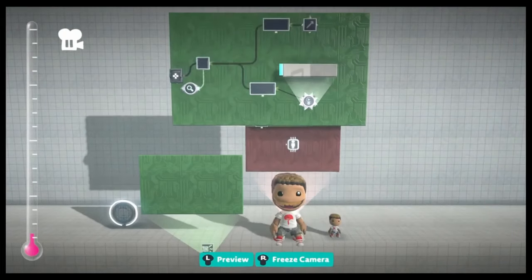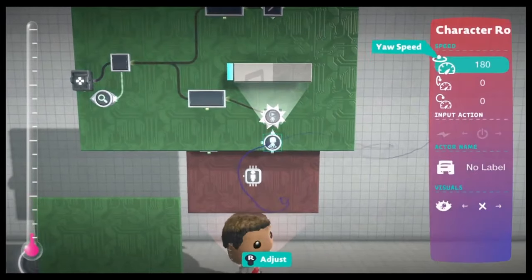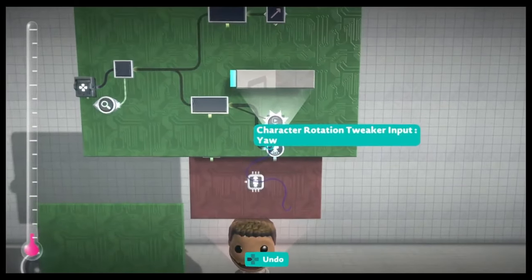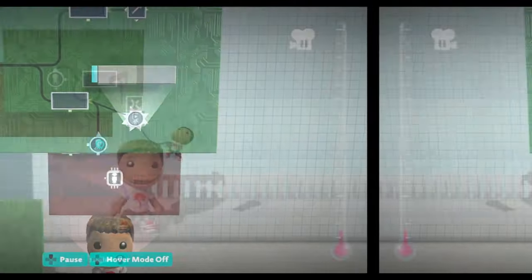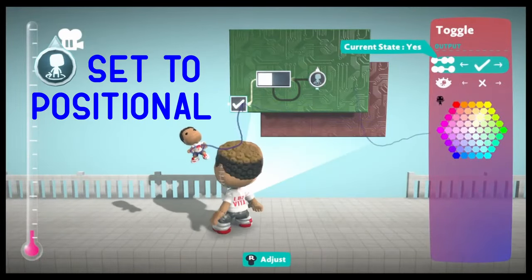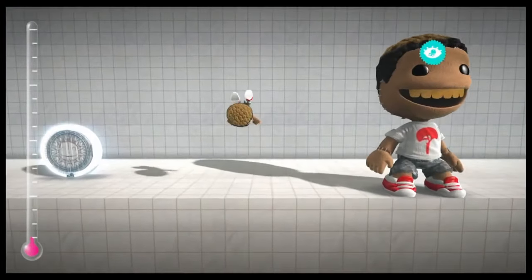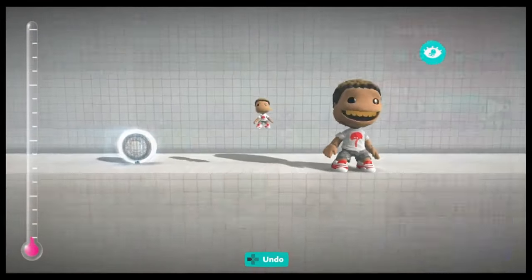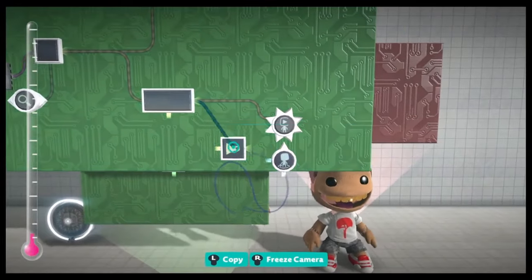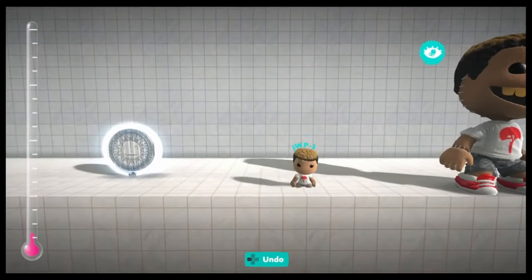It doesn't look too good right now because we didn't add any rotation. We're going to use the character rotation trigger to do that. If we set it to positional, the timer controls the position of the rotation. We're going to connect it to the pitch input. This setup is a good way to make sure Sackboy only rotates for a single cycle — it also works for yaw and roll. Now we can test it on Sackboy. The first issue is that he's doing a frontflip, not a backflip. We can reverse the rotation by using a NOT gate — connect the timer to the NOT gate and that should go into the rotation tweaker. Now he does the backflip.